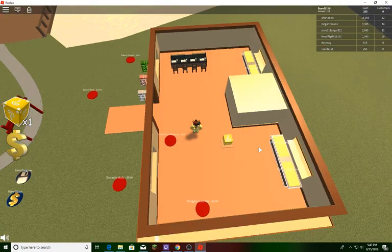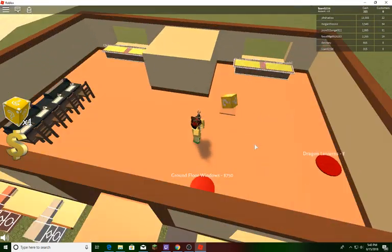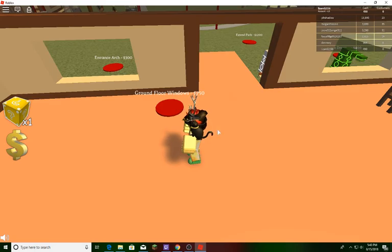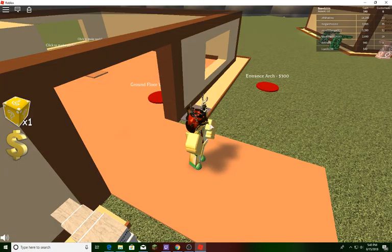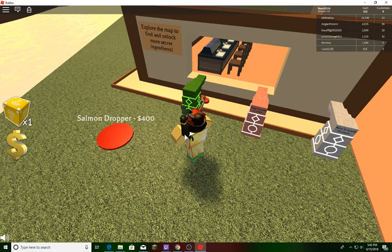Now we just have to get the windows and then we can get the path if we want. We don't even have a door yet, but we do have dragon lanterns. Now we have the entrance arch, which is a pretty cool decoration.